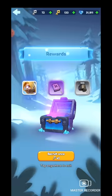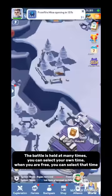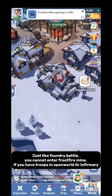Frostfire Mine comes every 2 weeks. The battle lasts for 30 minutes. The battle is held at many times and you can select your own time — when you are free, you can select that time. Just like Foundry Battle, you cannot enter Frostfire Mine if you have troops in the Open World or Infirmary.